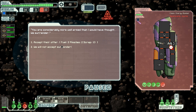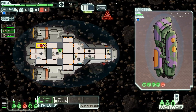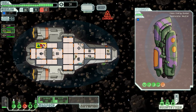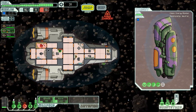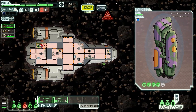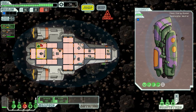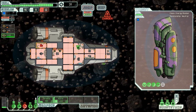The asteroids are hitting our ship and damaging the O2 chamber. The pirates surrender and offer fuel and missiles — we'll accept that. We're still taking hits from asteroids, so let's get Mike into the O2 chamber to repair things. He's taking damage in there — we'll have to get him out if things get too hairy. Oxygen is going down, Fran get in there and fix that compartment!